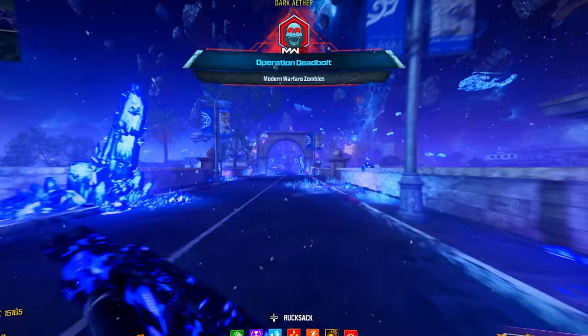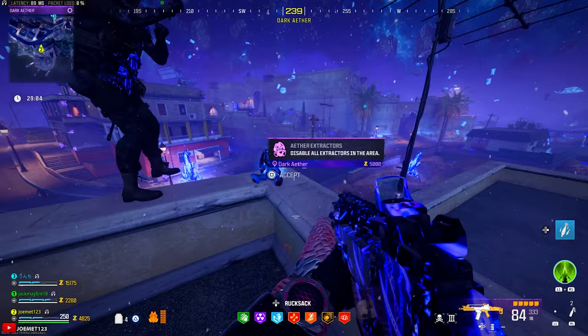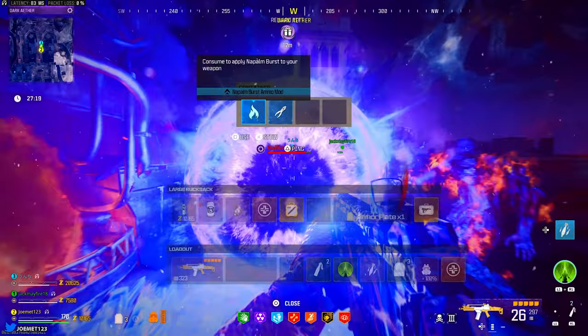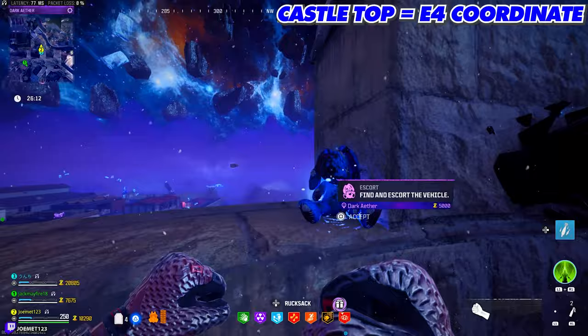Everyone needs to vote yes, and then you'll be teleported into the Dark Aether. Upon spawning, you'll see three bunnies scatter themselves throughout the map — each bunny represents a contract. One bunny spawns to your left on top of this building, and it's an Aether Extractor Contract. Interact with it to start the contract, then interact with each subsequent marked Aether Reactor while taking out any zombies or bosses around it, in order to complete the contract. You must disable all three Aether Reactors. In your reward rift will be some useful stuff, so make sure you loot and stash anything you may want or need, including sigils.